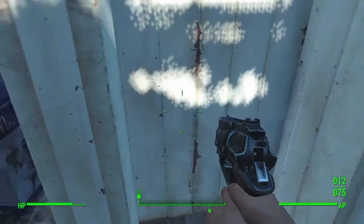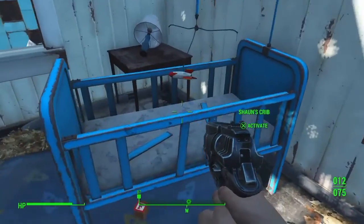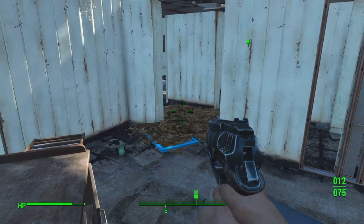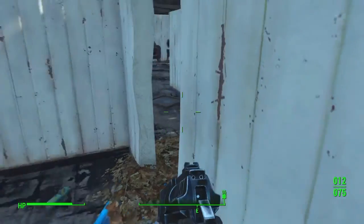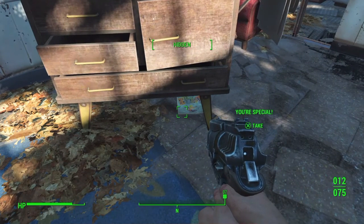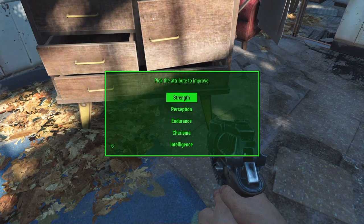The real place you want to check out is in here, because at the start of Fallout you're here with Shaun, your child, and someone steals the child and you have to try and get him back - that's the whole aim of the game. By his crib, bend down and get this - it's your S.P.E.C.I.A.L. book, giving you an extra perk. When you open the door you choose your Strength, Perception, Endurance, Charisma, Intelligence, Agility, and Luck. This book gives you an extra perk point. I choose Intelligence because it ups XP gain. I want to level up fast so I'm going to choose Intelligence.